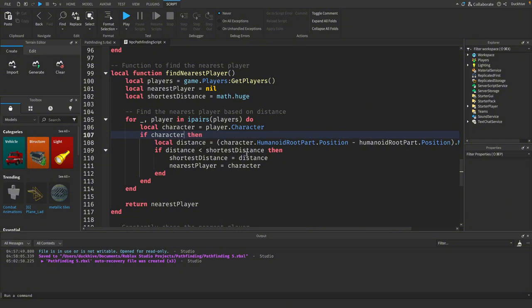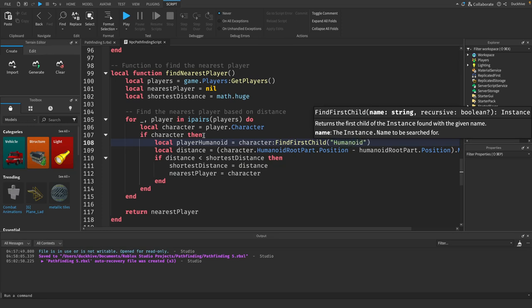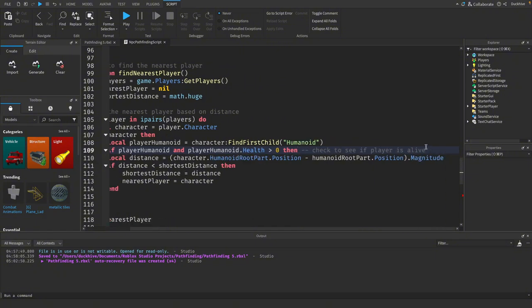We don't need that check anymore because we're going to add in a check right here. We'll put the humanoid into a variable: `local playerHumanoid = character:FindFirstChild('Humanoid')`. Then we add an if statement: `if playerHumanoid and playerHumanoid.Health > 0` — this is a check to see if the player is alive.